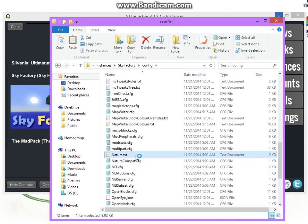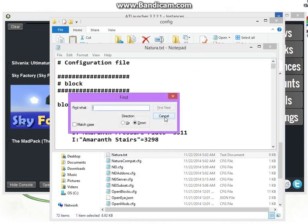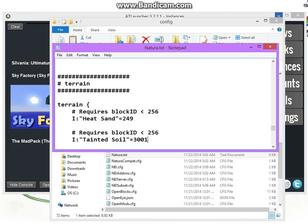Once you go into the folder, you want to go to Natura. If you're in Notepad, hit Control F to bring up Find, then type in 'Tainted' — it pops up Tainted Soil. You want to change that to 3001.